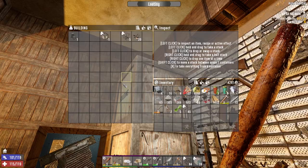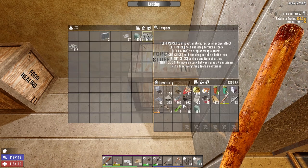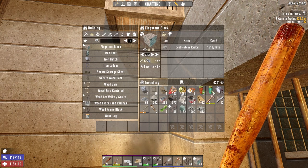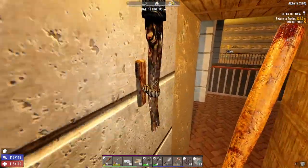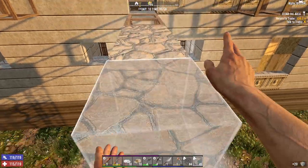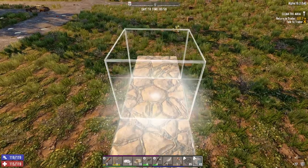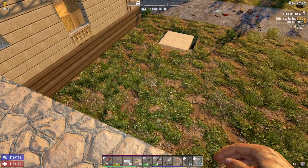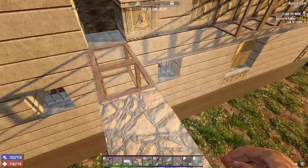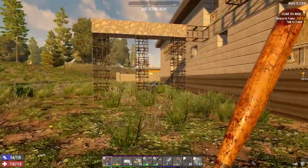I need some ladders and some more flagstone, so let's take some cobblestone rocks and make another 50 flagstone. I'm hoping not to use too much flagstone on this base. One of the things that makes this base so awesome is not only how strong it is, but it's unbelievably cheap - just unbelievably cheap, which is phenomenal.